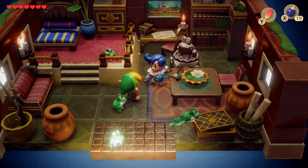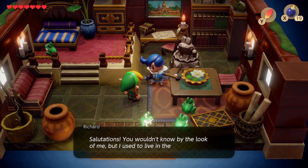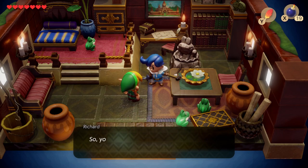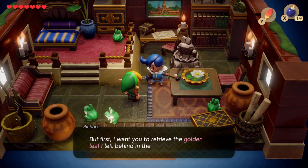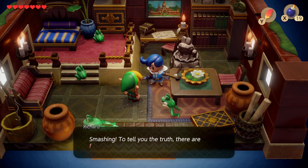Hey guys, welcome back. I'm Epak and in this video I will show you how you can find the slime key, which is useful for opening the third dungeon in Link's Awakening. But first we need to help Richard out here with getting some golden leaves — actually five of them. Let's show you how to get them.